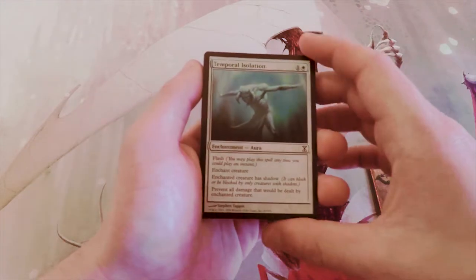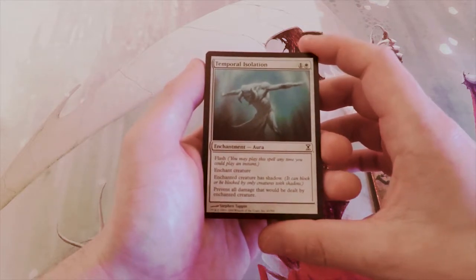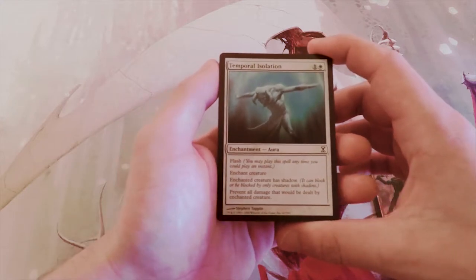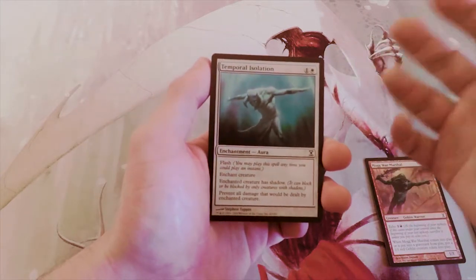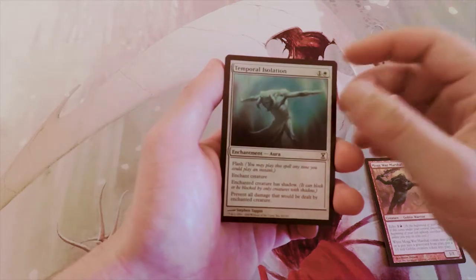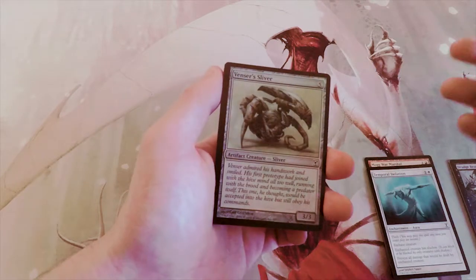Temporal Isolation has flash — the enchanted creature has shadow, and it prevents all damage that would be dealt by that creature. This is an interesting card: at first you read shadow and think it's great to put on your own creature, but obviously if it doesn't deal damage you'd want it on your opponent's creature. It only costs two, which actually seems great — basically decent removal.